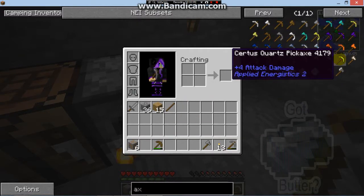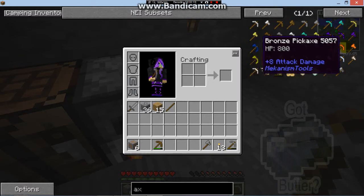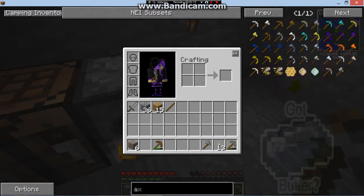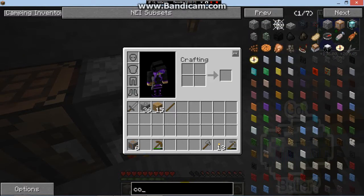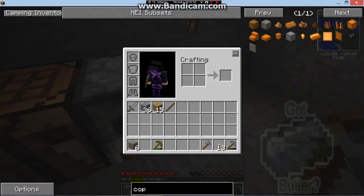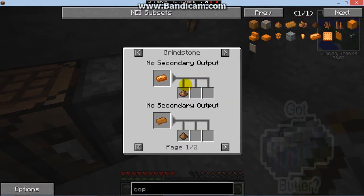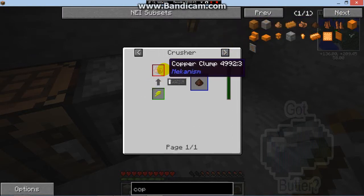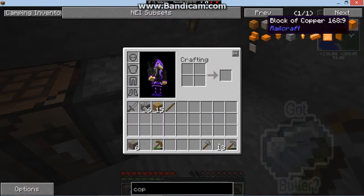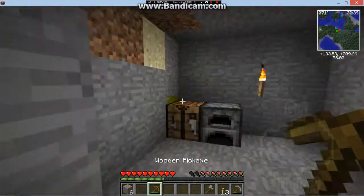Can I make a copper something? I'm looking up copper. I can make copper stairs, a copper block, copper ore — we have copper dust. What can you make with copper? That's weird, you need a crusher, a block of copper, a copper ingot — so basically you can't make any tools with copper.